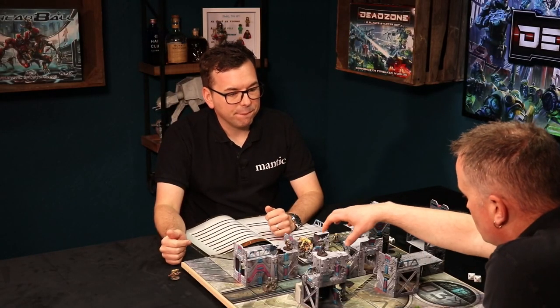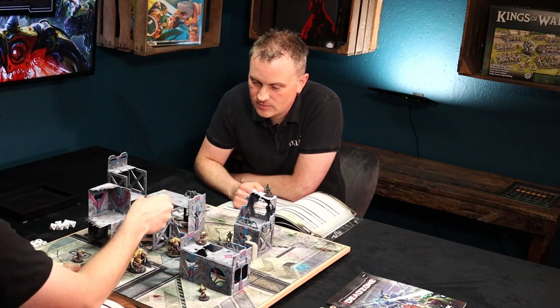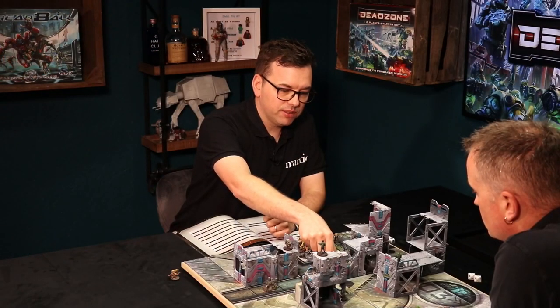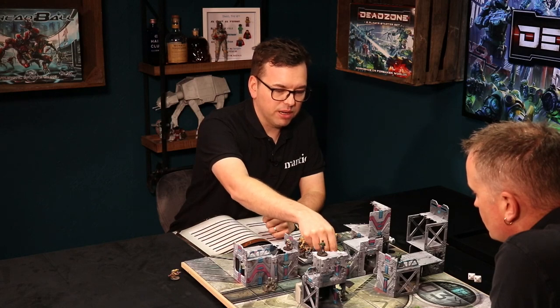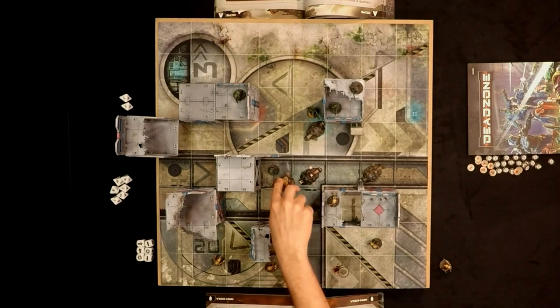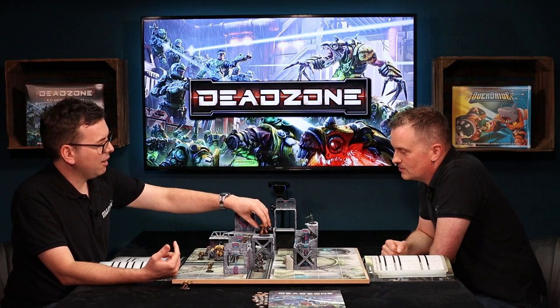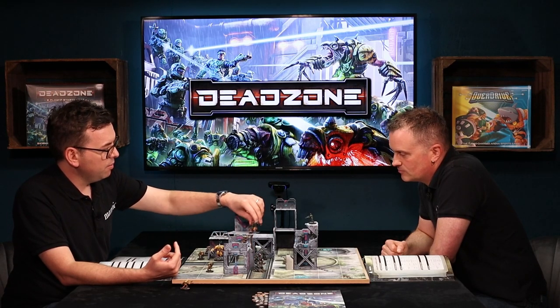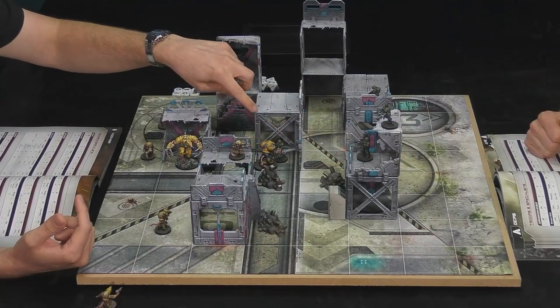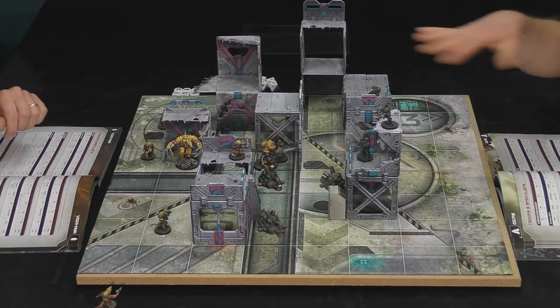Once you move into a cube, are you allowed to move enemy models or your own models out of the way to get in? Don't move the enemy one, but you can position yourself to try and take advantage of a little bit of cover. They don't obviously have to be in base-to-base contact — they can be anywhere in the cube. What you can't do is be up in a higher section, because that counts as a different cube. A little platform or ramp at the same level would count as being in the same cube.